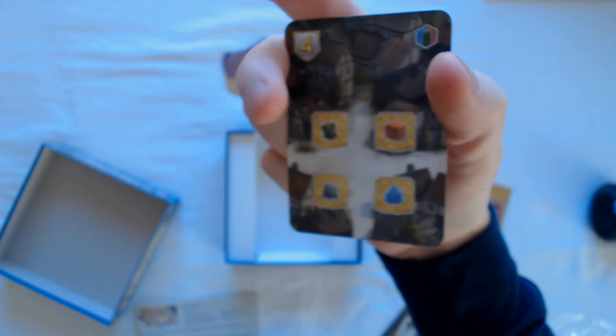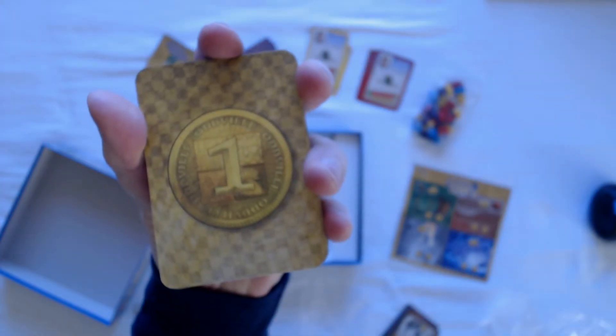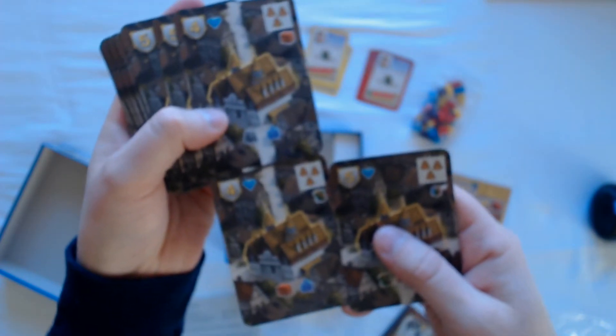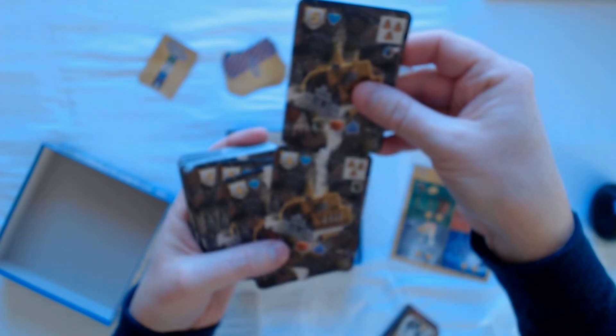There's also this card — not sure what that is, but it looks like a starter card of some sort. The rest of the cards have dual functionality: the back of them is worth one coin, and the other side has the buildings you can build. If you notice, this card has roads up and down, so you have to place them correctly — this placement would be illegal, but this would be okay because the roads join and meet.